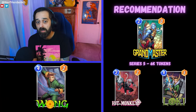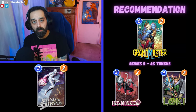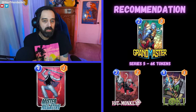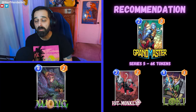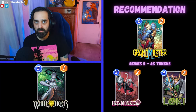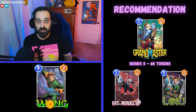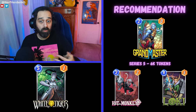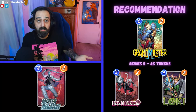As far as the spotlight cache goes, if you don't have Loki and you also kind of want Grandmaster, then I would open the spotlight caches. I think Hitmonkey is here because Second Dinner has a tendency to put one card that synergizes with the new card — so Hitmonkey and Grandmaster are pretty good together. If you don't have Loki and you sort of want Grandmaster, open the spotlight caches and use your keys. If you're on the fence about Grandmaster and you already have Loki, save and wait and see what some of the good deck builders do.